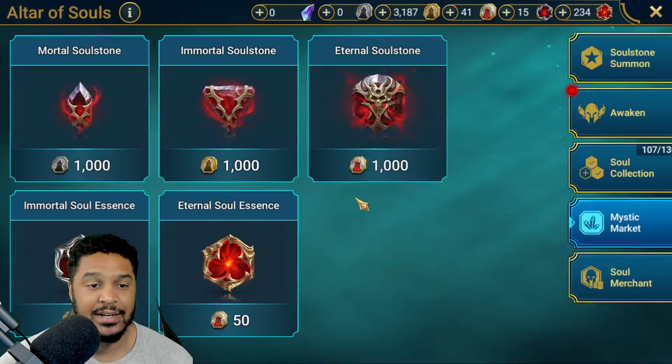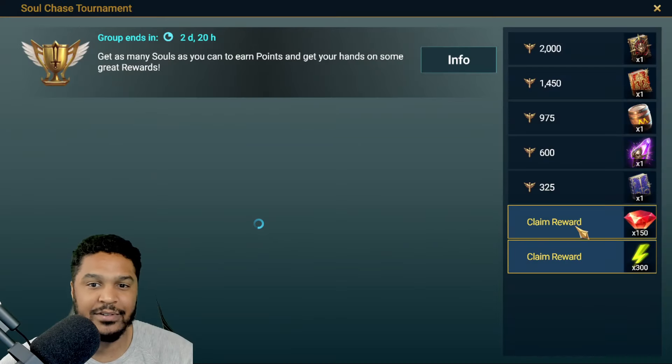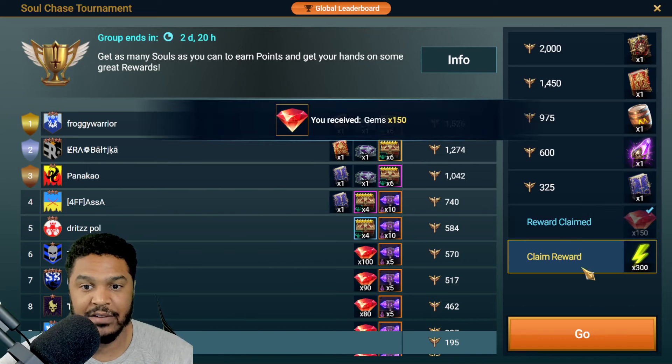We ended up getting the first two rewards. I never get lucky with my Mortal Soulstones. I'm not going to keep pulling, though — I want to save them for events in the future, especially if they go during a Hero's Path or a Titan event. But this is fine with me. Let's hold on to the energy for now and go over to the Sacred Shards.